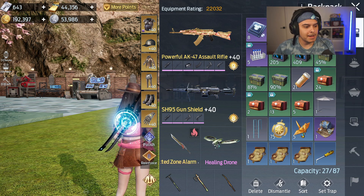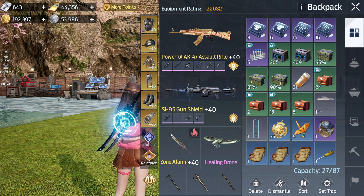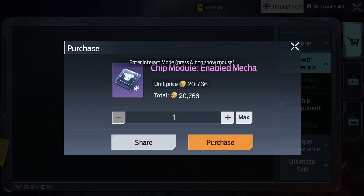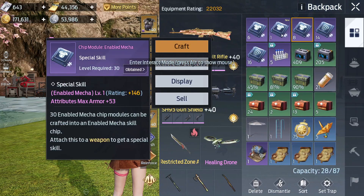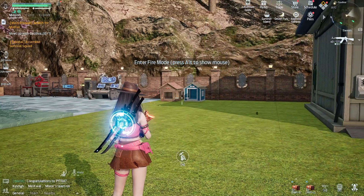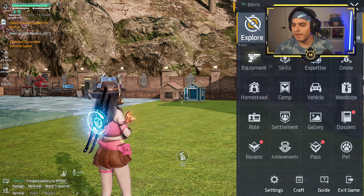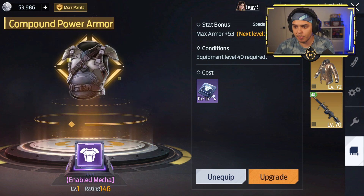Let me hide my camera and show you what I've got so far. We actually need one more of these, so we're going to the trading post — 20,000 gold. It's expensive, but the one we have right here is going to go into upgrading the one we already have. This is the cheapest one and we're going to be upgrading it.